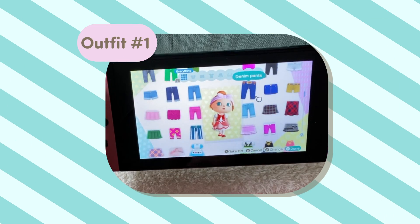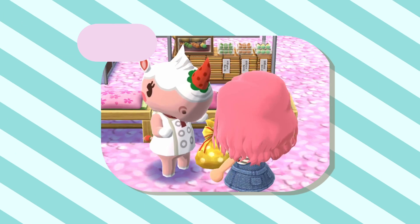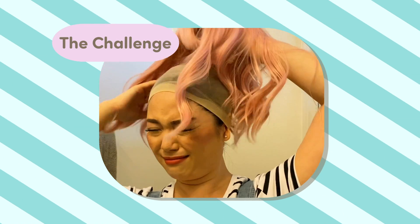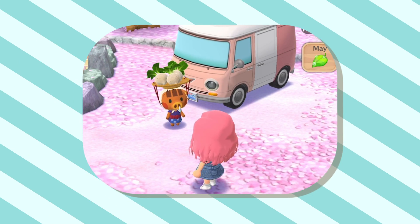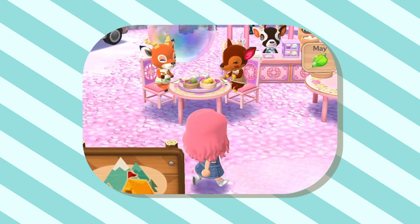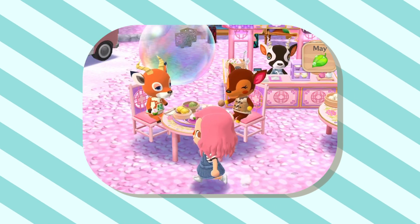The first one is going to be my character, and then the second will be my favorite townsperson. We have to do it from head to toe — hair, makeup, the whole outfit. I'm playing Animal Crossing Pocket Camp right now. I love having my own little campground that I can design, and also creating imaginary ships between the little campground visitors. I am definitely shipping Beau and Fauna. They are my OTP.